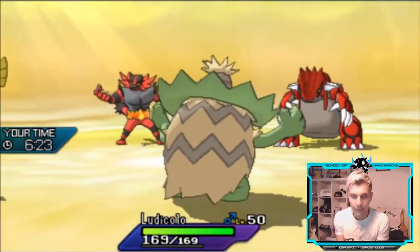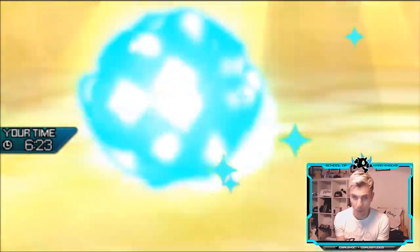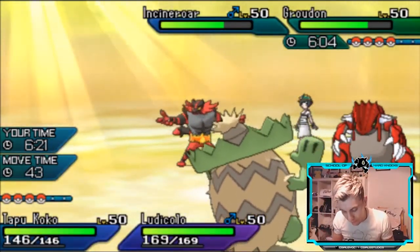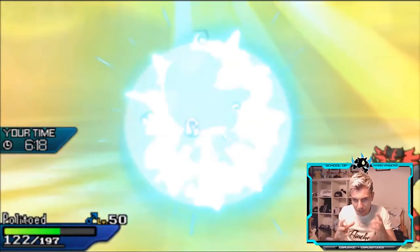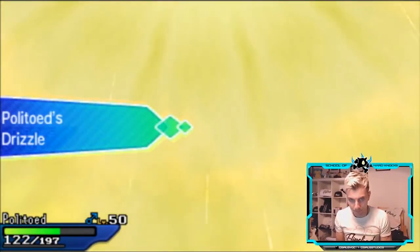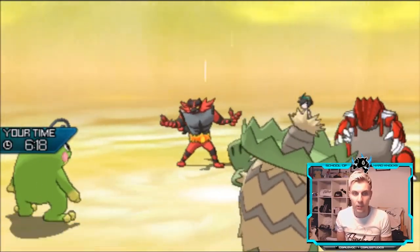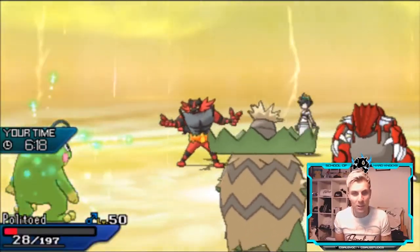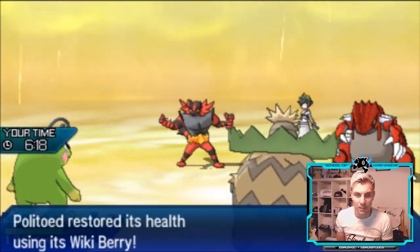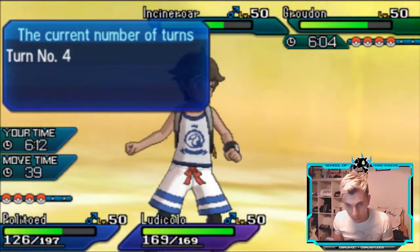This is the beauty of having that really fast pivot with something like Tapu Koko — you can do the same sort of thing as with Kyogre, but with Politoed you worry a lot less about its health position since it has a Berry and is defensively bulky. It feels like a little thick toad that can just soak up attacks. Groudon is now in a lot of trouble. Ludicolo avoids the Precipice Blades and Politoed takes it comfortably, proccing its Sitrus Berry to get all that health back — really nice position.